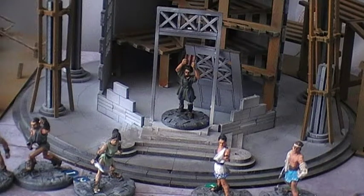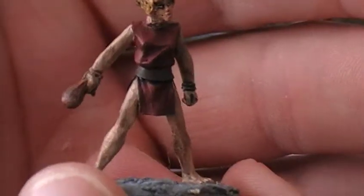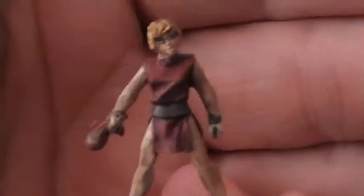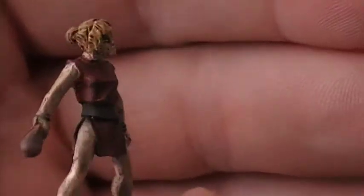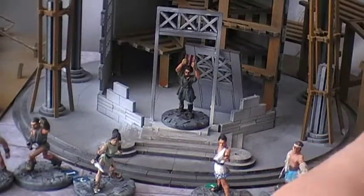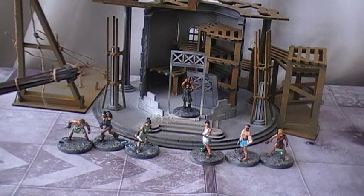The final character from the starter set is another female, so you get two females and four guys. She has what I think is just a weight in a bag - kind of like a bludgeon as a weapon. Not particularly amazing. I gave her a terracotta colour. So you get quite a cool arrangement of figures just in the starter box set alone, plus a great piece of terrain.